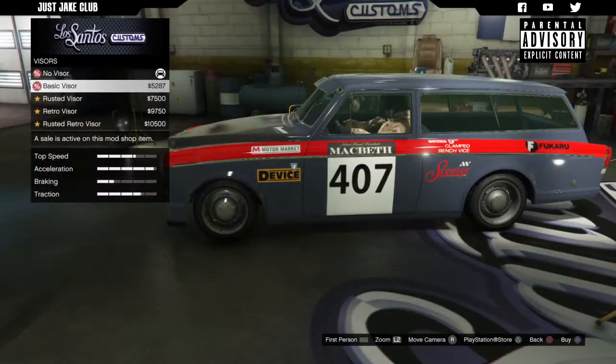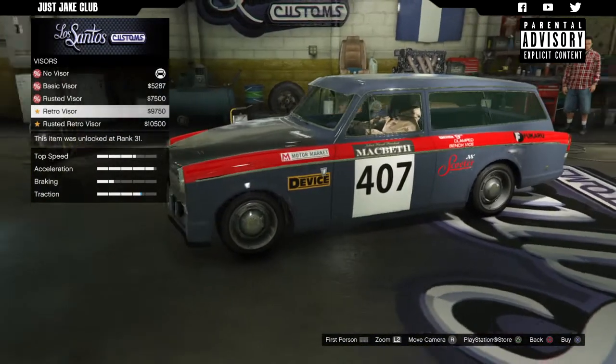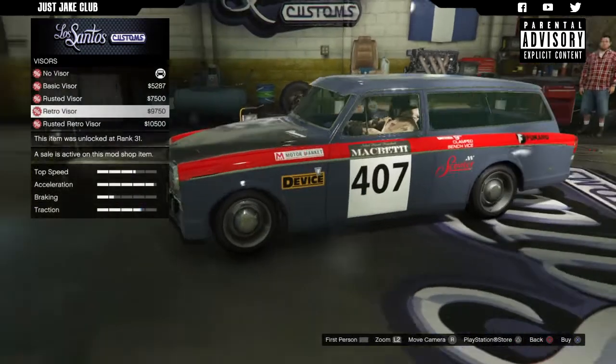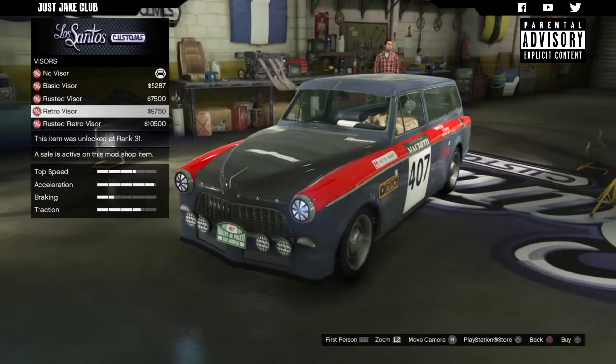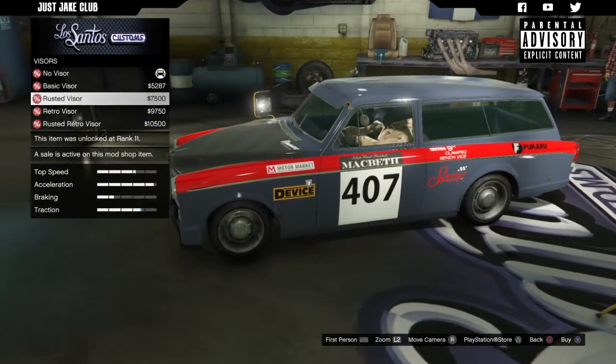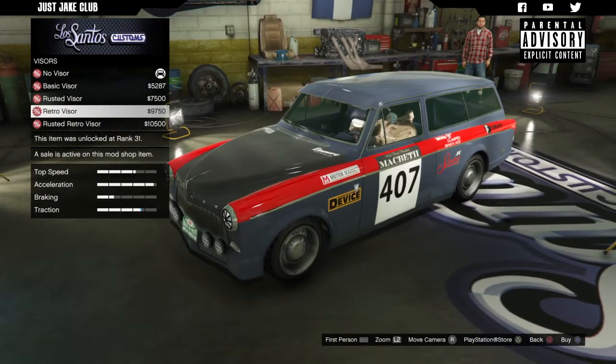Next we've got the visors above the windshield — we've got the basic visor, the rusted version, the retro, and the rusted retro. I think the retro visor looks the nicest, so I'm going to go with that — it looks pretty cool.